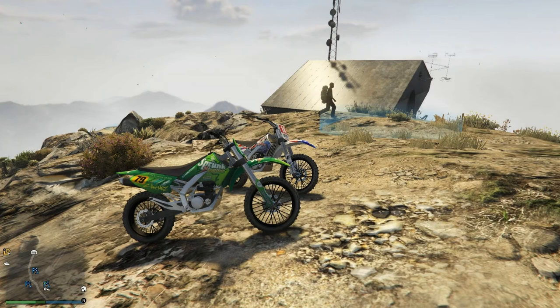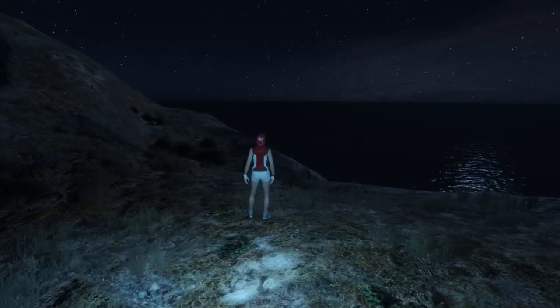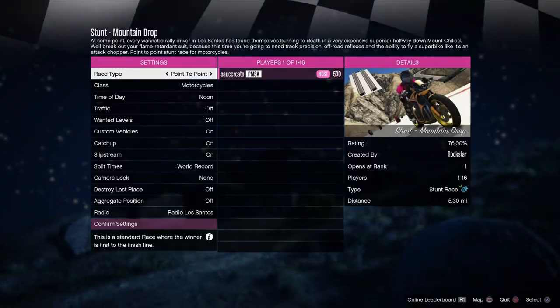If you're really in a bind, there's a couple of stock Sanchez's that spawn at the top of the mountain. If you're really lost and you find a race marker, go into it and immediately quit and your bike will be right next to you.